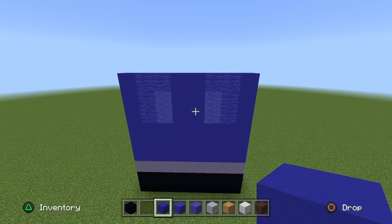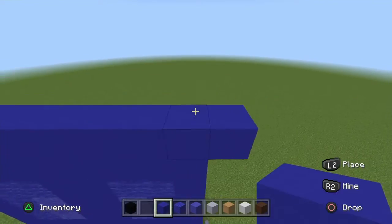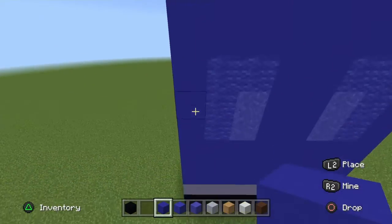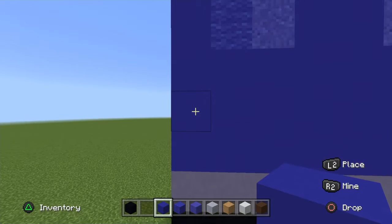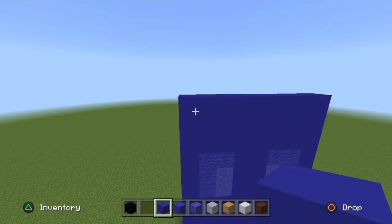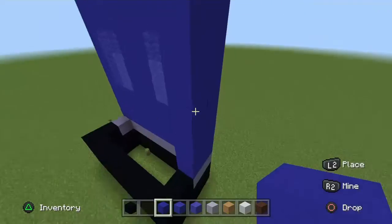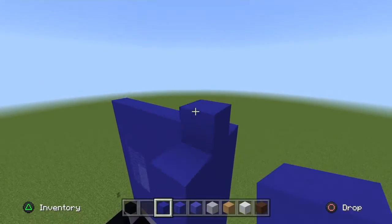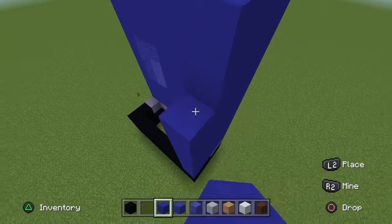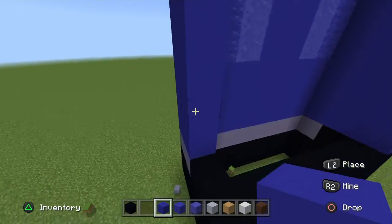Now go up three more rows of Blue Concrete — that's 12 blocks total. Fill in the side, extremely simple — all the way up with Blue Concrete. Same on the other side, all Blue Concrete all the way up.